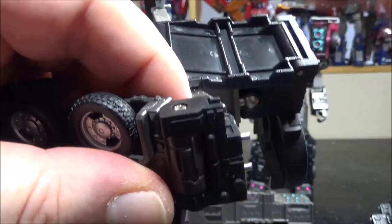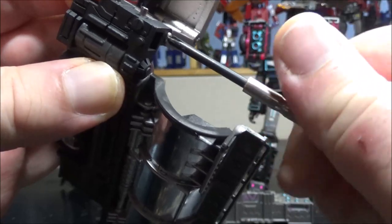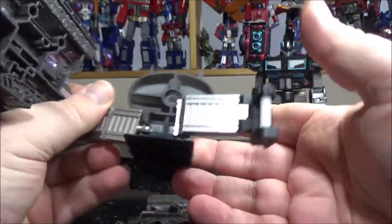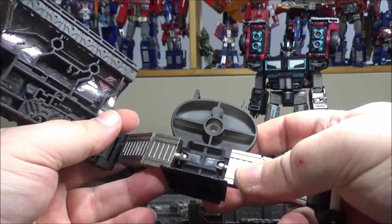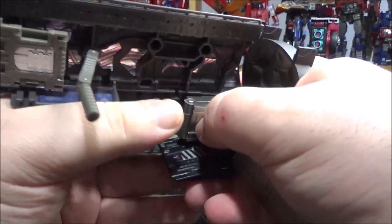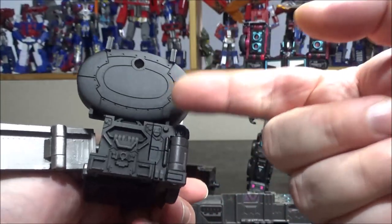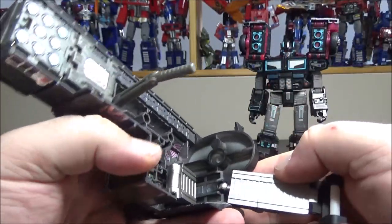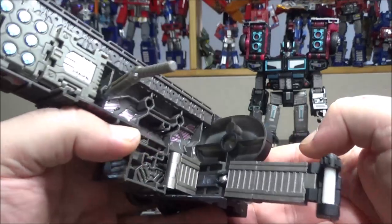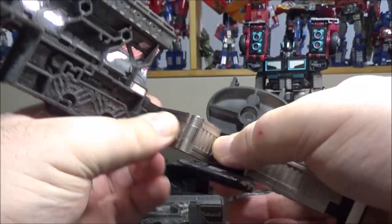There's a bolt that comes with it - place it in, it fits perfectly. Just hold it in and continue to screw. And now this gives so much articulation to the trailer while keeping it in one piece. You can close it in like this. Why didn't the DNA kit think of something like this instead?